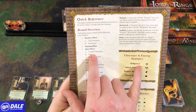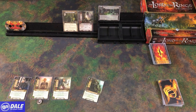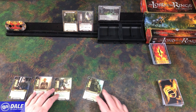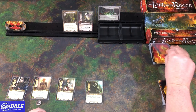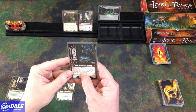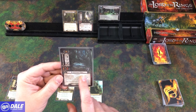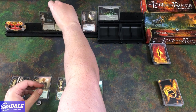Questing phase: we commit characters to our quest to try to progress. Then staging — drawing another card from the encounter deck, which adds to the negative effect. Then quest resolution: if our willpower is higher than the threat value, we add progress tokens; if the threat is higher than our willpower, our threat goes up. I'm not adding anyone to the quest this round, so we've got zero willpower. The staging card says each player must choose one character committed to a quest and remove that character — since we have none, that does nothing. The black forest bats come out, and we compare zero willpower against a total of four, so we raise our threat by four, up to 34.